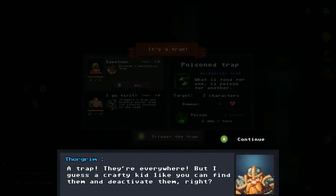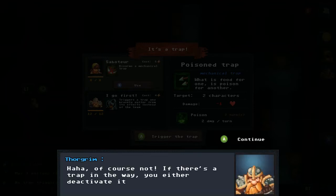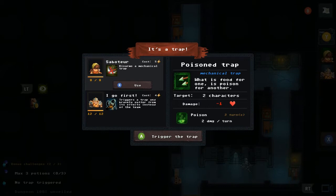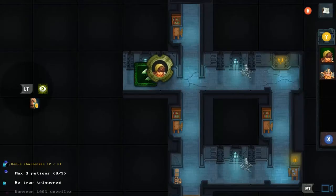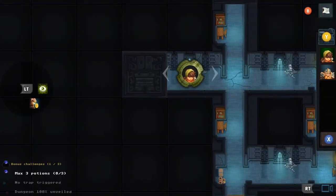Taking an alternate path, we hit a trap. A voice explains that a crafty adventurer can find traps and deactivate them. I have two choices: have Eleon deactivate it for five stamina, or have Thorgrim take the damage from a poison trap — one damage plus three turns of two damage each. I choose to have Eleon deactivate it.